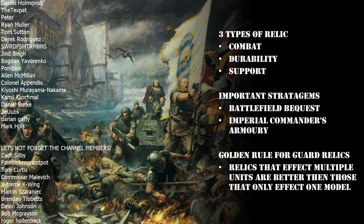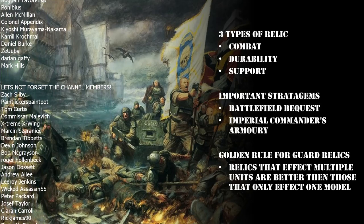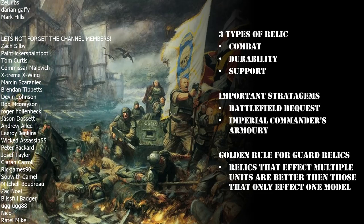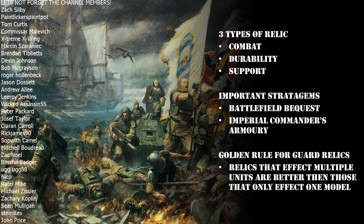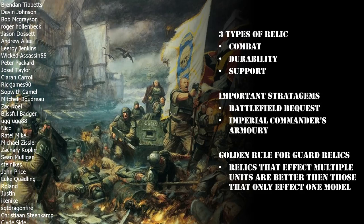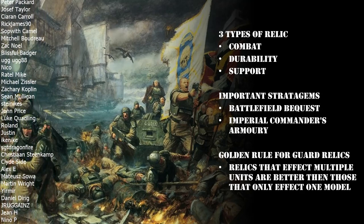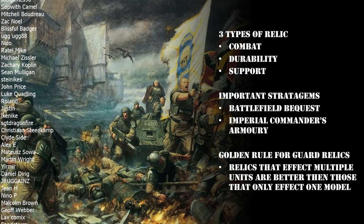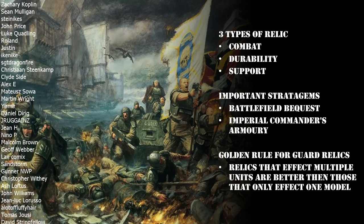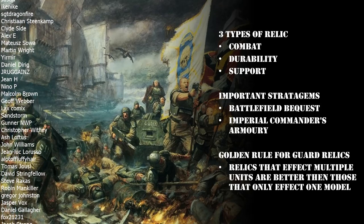After that you've got the Battlefield Bequest, which is a really important stratagem - the fundamental basis for how you can build things like Kazakin bombs and Death Stars. It allows you to give a relic to a model that has the sergeant or watchmaster keyword in their profile. This is how you get things like the Barbican's Key on a Kazakin sergeant. Make sure you become familiar with both when picking your relics.